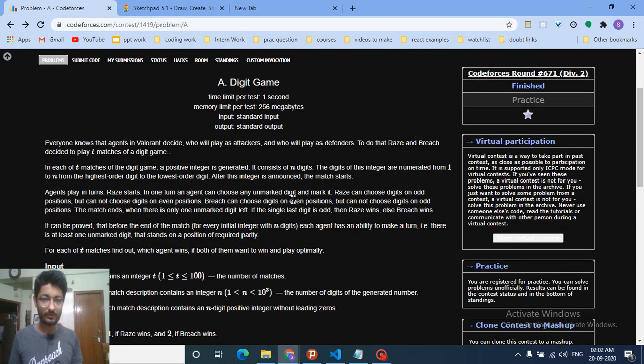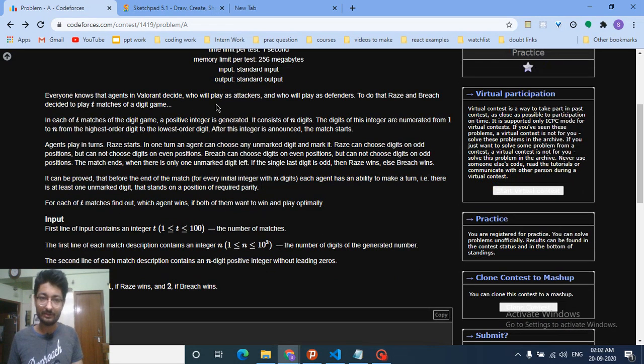Two players are given a game — Race and Breach — and they are playing T matches of the digit game. A positive integer is generated consisting of N digits, and N can be very large — up to a thousand digits. So you cannot store it as an integer; you have to store it in a string.